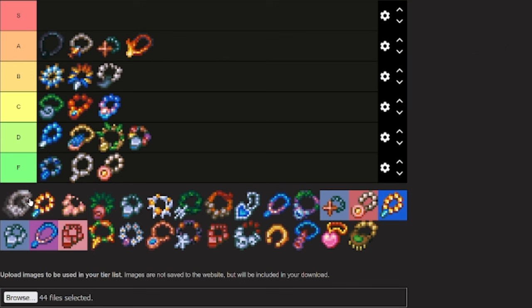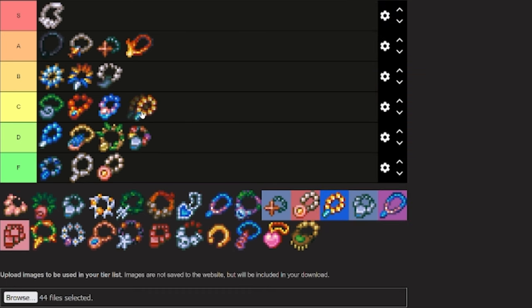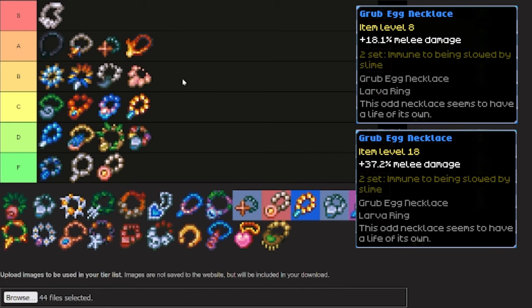The Glass Bead Necklace — this is our first S tier necklace. The Glass Bead Necklace is brand new to the Shimmering Frontier update, and it is amazing. It is a really, really good necklace, and the upgrades are absolutely worth the cost. The Gold Crystal Necklace — I'm going to put this one into C tier, as it isn't bad in the early game, but its upgrades do have a bit of diminishing returns as it gets higher up there, so you're not going to want to take it to 18. The Grub Egg Necklace — this one is actually going to go into B tier, as melee users can upgrade this item for a long time and make good use out of it for a while.